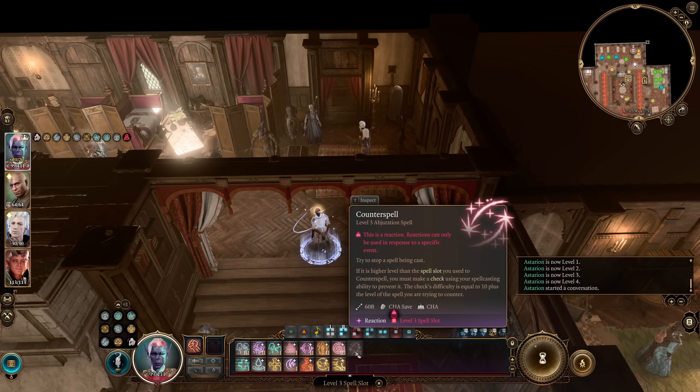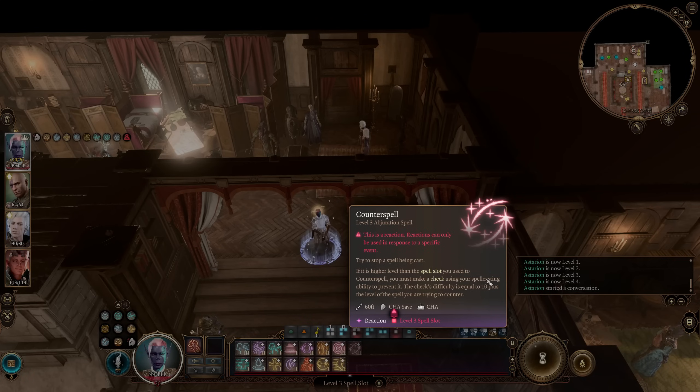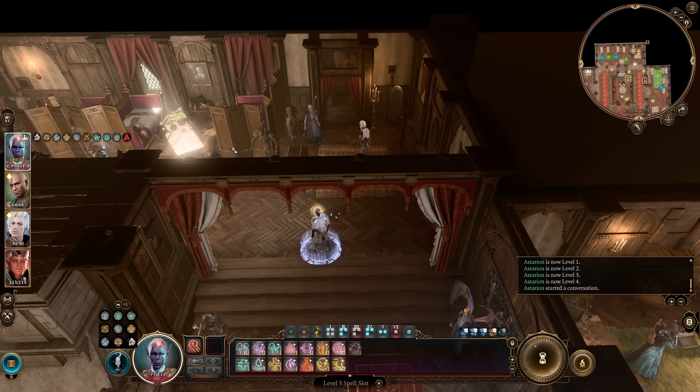Counterspell says that it's a reaction and you try to stop a spell being cast. If that spell is higher level than the spell slot you use to Counterspell, you have to make a check — a normal skill check using your spellcasting ability to prevent it. This perfectly describes what the spell does, although I will say there is currently a bug at time of recording where instead of using your spellcasting ability, every character uses their intelligence no matter what their spellcasting ability is. For months after release, what Counterspell said was 'try to stop a spell being cast, and upcasting has no effect' — completely misleading players as to how to counter higher level spells and giving them no information about why sometimes their Counterspells would fail. Also, when you fail a Counterspell, all it says is 'Counterspell failed' in the combat log, so there was just no way to know what was happening.